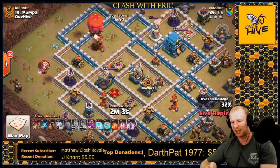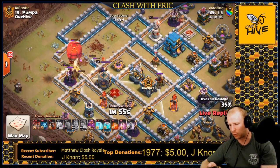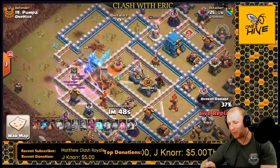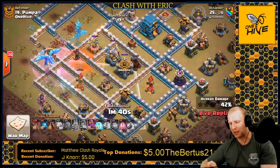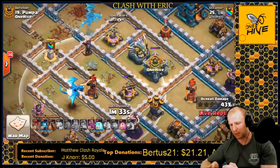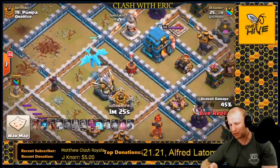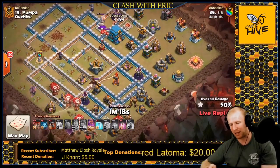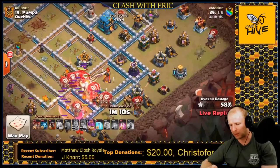He drops a balloon to take out a troll Tesla, and has the coco-loon in front of the slammer — perfect execution so far. Taking one red mine to the slammer, which won't slow it down. It works through the Inferno and outward. He waits for the balloon to die before cloning the E-Drag, then freezes the Air Defense so those E-Drags get full value. The cloned E-Drag chains into the Eagle Artillery, takes out the Sweeper, and the Eagle activates just as it goes down. The cloned E-Drag fades and he's into the laloon phase.